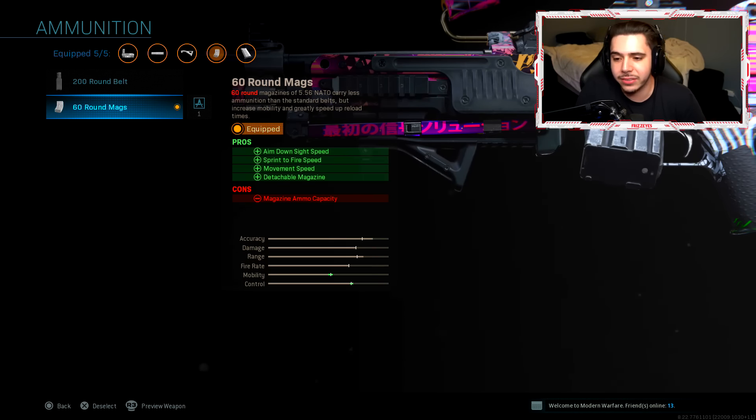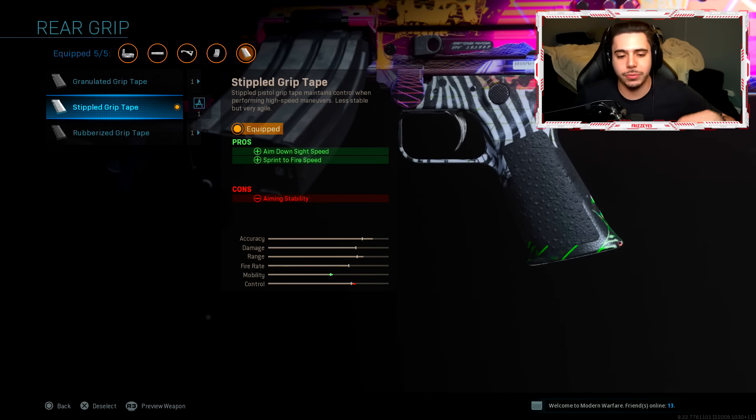Next, I have the 60 round magazine. This increases your movement speed a lot — you're not carrying around a hundred round mag, which is very nice. You also get a buff to sprint-to-fire speed and aiming down sight speed. Basically, throwing on the 60 round magazine turns this thing into an AR. You have the movement speed of an AR, you keep the power of the LMG, and you have the accuracy of a beast because of the Commando Foregrip. And then finally, Stipple Grip Tape — aim down sight speed and sprint-to-fire speed once again, turning this weapon basically into an assault rifle while still maintaining the power of the LMG that the Bruin holds. The Commando Foregrip adds a little more balance and makes the weapon very, very accurate.